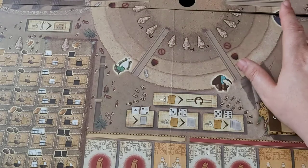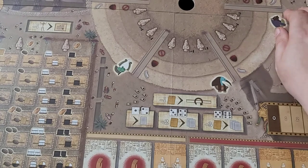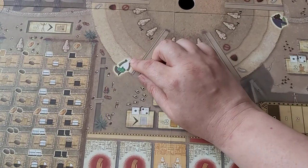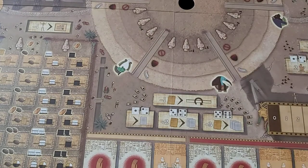We have Horus over there, just having a little look — Hathor, I think it is, Bastet, Osiris — and I'll look in the book to find out the last one. But they all add little bonuses and it's all just very, very nice.